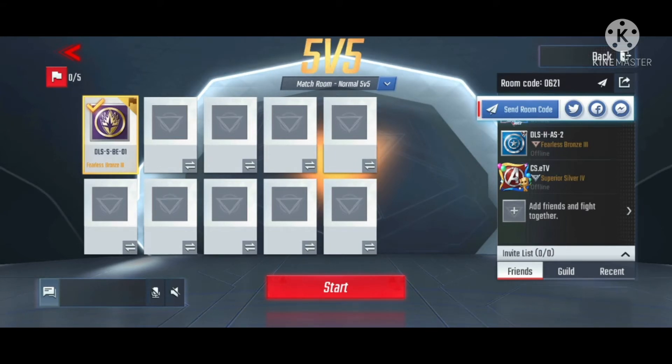For example, the room code is 0621. You give this room code to your opposing team captain, and the team captain will distribute it to their teammates.